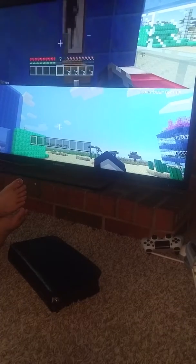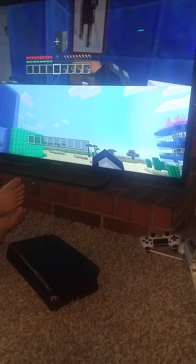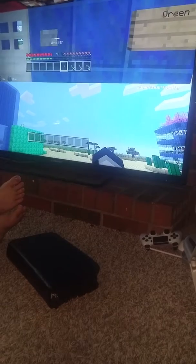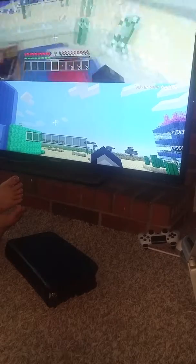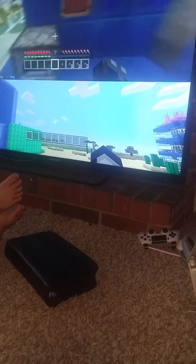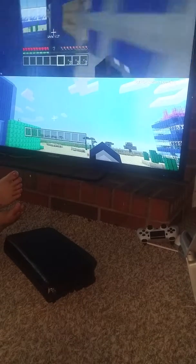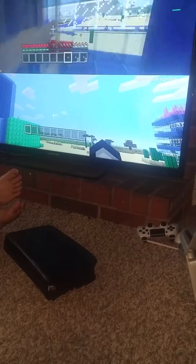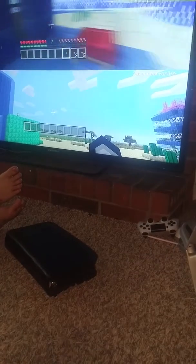I thought he did pretty good on this. Come out here — just the white room. The yellow room: paint, chest, bed, furnace, and item frame — same as the other one. And in the blue room it's still the exact same thing. So there's that.